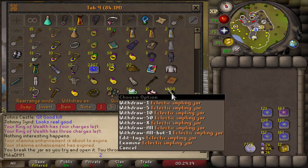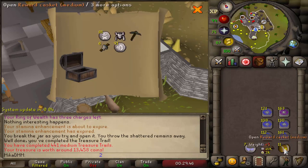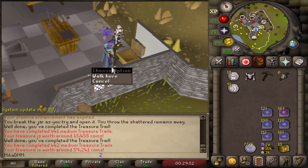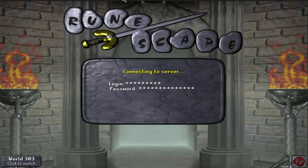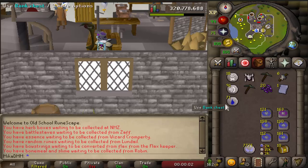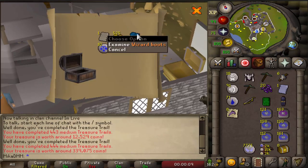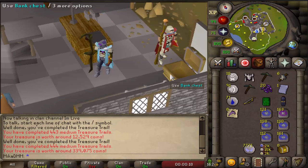We have now done exactly 1,000 eclectic implings. I'm gonna open two just before the timer runs out — decent. We have 442 clues. I'm actually curious whether I have a certain item or not — that's 60k. We're gonna figure it out as we log back in. The moment of truth — yeah, I just have the items in the inventory. 10 more to go.